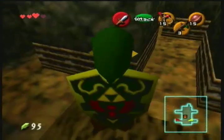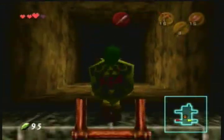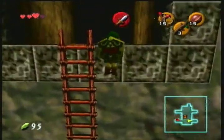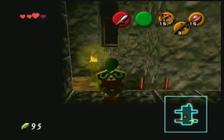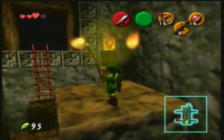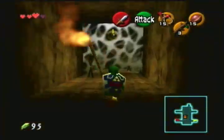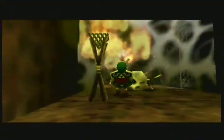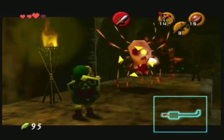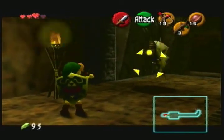How am I supposed to get up there? I imagine you can just jump. I can do it myself without holding a Deku Stick. I just can't seem to get the camera angle right when I have the Deku Stick. Let's do that, and then jump properly. Let's hurry up and do this before it goes away. Come on, hurry up.